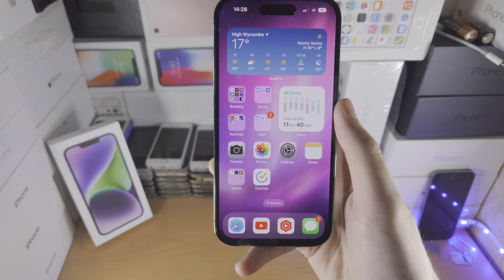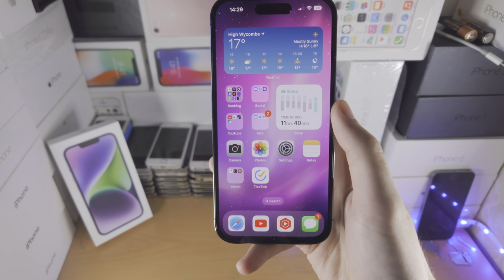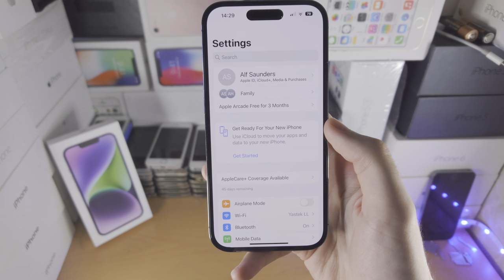Welcome everyone! In order to turn on gaming mode in iPhone 14 Pro, the first step is you're going to open up the Settings app.